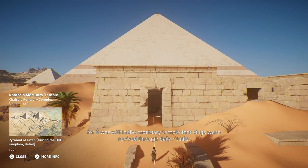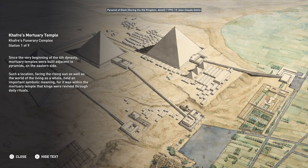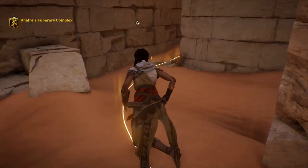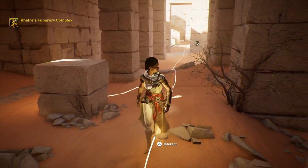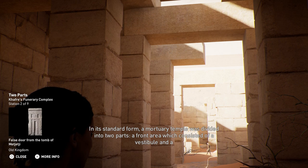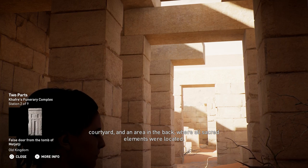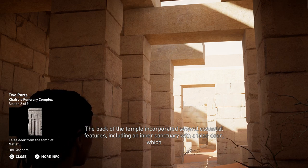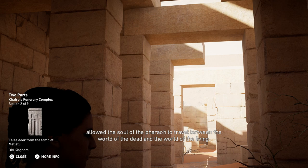For it was within the mortuary temple that kings were revived through daily rituals. In its standard form, a mortuary temple was divided into two parts: a front area, which consisted of a vestibule and a courtyard, and an area in the back where all sacred elements were located. The back of the temple incorporated several essential features, including an inner sanctuary with a false door, which allowed the soul of the pharaoh to travel between the world of the dead and the world of the living.